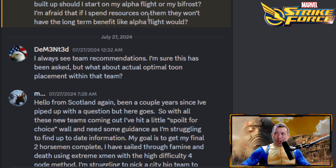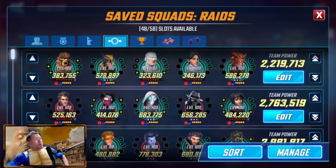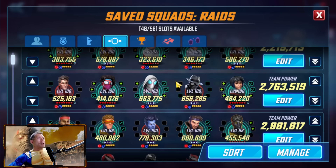I always see team recommendations, but what about actual optimal team placement within teams? We'll cover Alpha Flight, Spider Society, and Bifrost. For Alpha Flight — Sasquatch is a taunter; I place her next to Wolverine because Wolverine has a chance to come back to life. The lower priority placements are Guardian, Northstar, and Sunfire. I have Sunfire as Raider; I currently have both Northstar and Guardian as Skirmishers, though Raider is probably more optimal for those two. Wolverine is a Striker and Sasquatch is a Skirmisher.